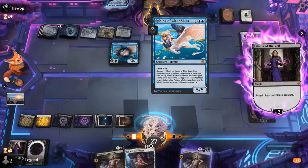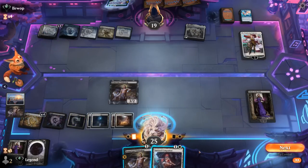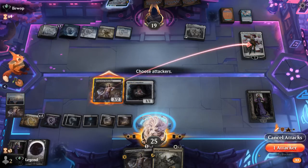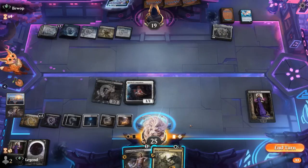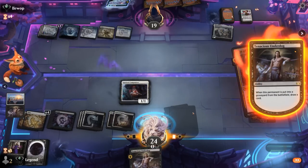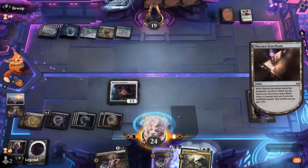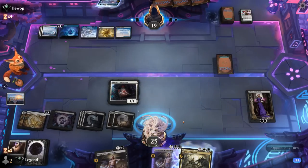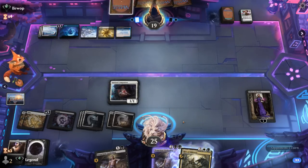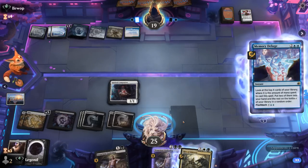We can get rid of Celestis here, sacking Underdog which was going to die anyway. We've reduced our opponent to zero nonland permanents, and one Farewell is down — although there's probably a second one in their deck at least. The opponent flashes back Deluge, so they've probably seen their entire deck by now if we count all the cards put on the bottom. They discarded a few copies of Absence so I don't know how many more answers to Liliana they have.